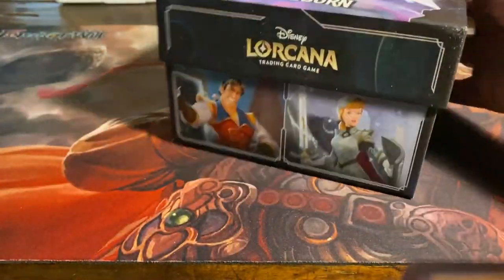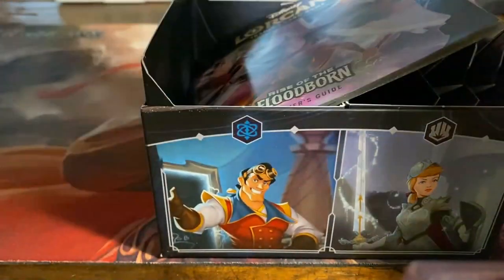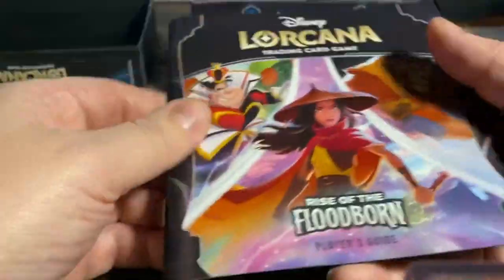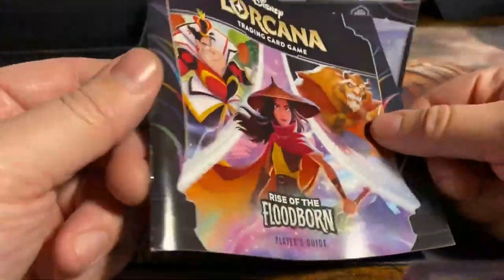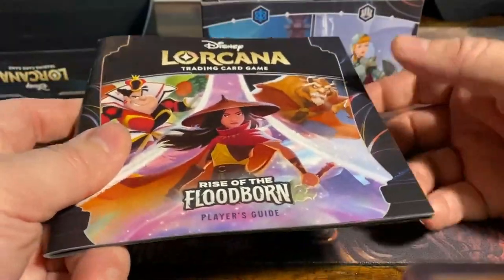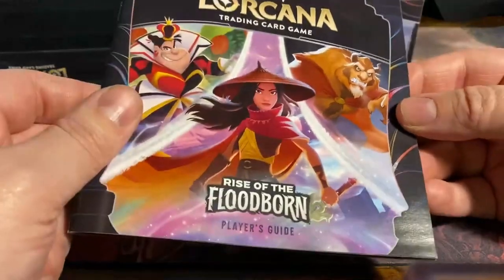We have a very nice box and I really like that, because you can really store the cards in here handily. We have a little booklet here with information on the whole set. I really like these player guides, really, really like them. And maybe I will buy the first one, just the booklet, and maybe the empty box, just so I have that — because I really like to have these books.